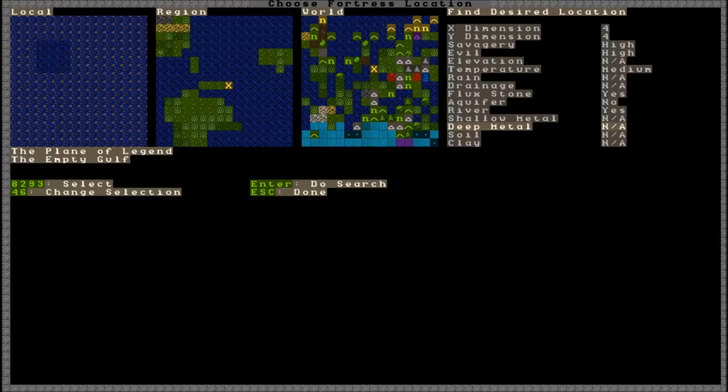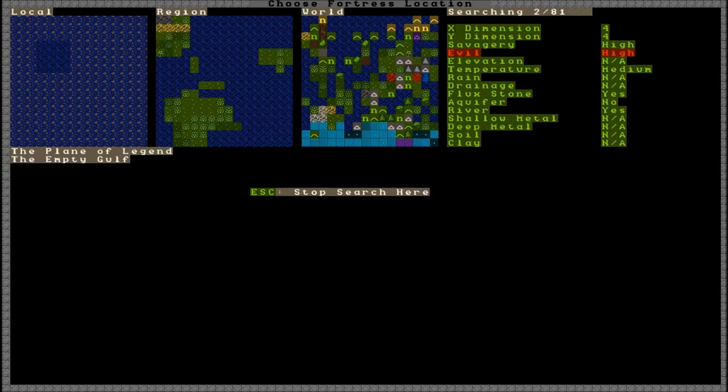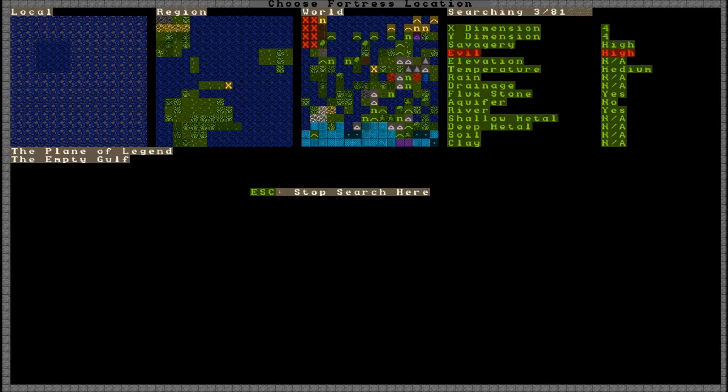I don't really care about the other stuff, so I'll press enter and it'll search and find an ideal spot for me. This kind of takes a while. Okay, so we found our spot. It's terrifying — this is the worst possible combination you could get. Basically means I'm going to get messed up. But the good thing is I've got a brook, which is like a river, so there'll be fish. The temperature is good. It's a saltwater marsh — that means I'm going to get attacked by undead crocodiles.